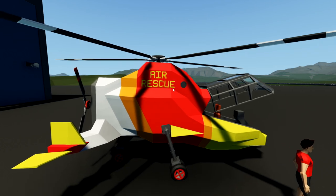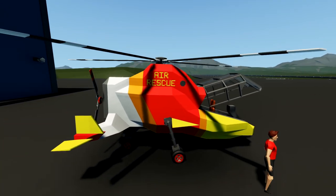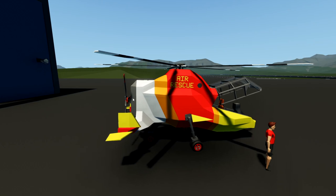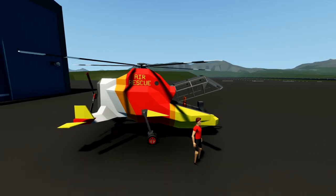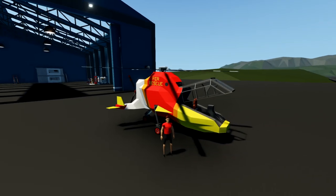It says Air Rescue on it. It's a one-seater thingamabobby, and it's got a helicopter blade and a pushy prop on the back, which is interesting. So we're gonna jump inside this thing and attempt to fly it.